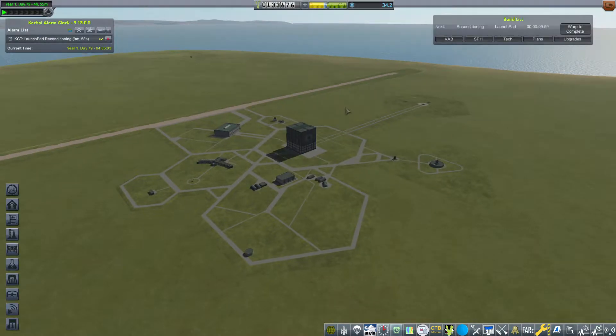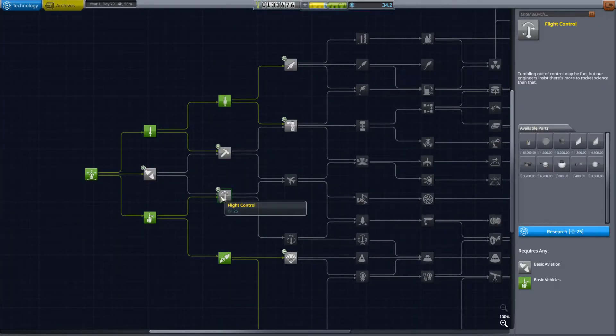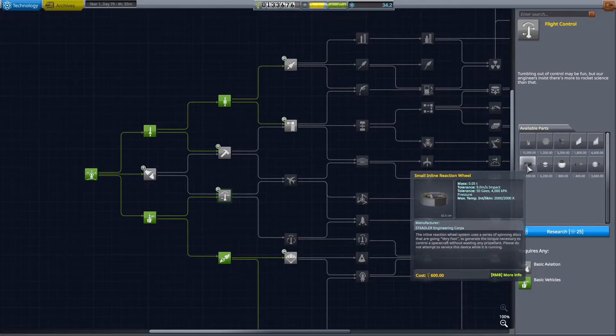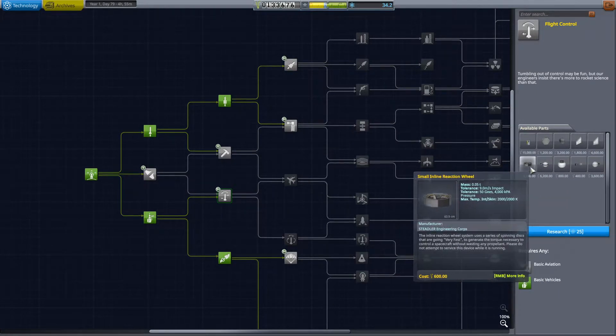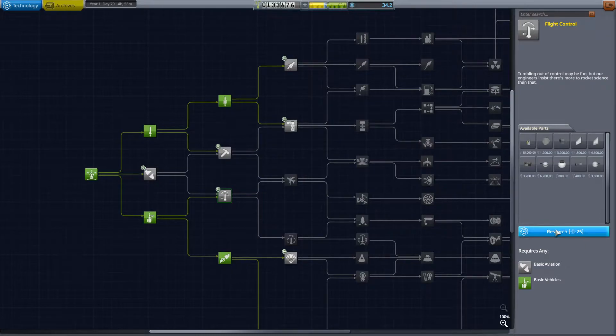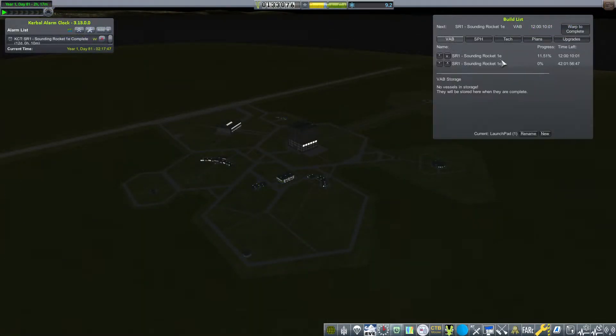I do like a passive trickle of science coming in. We also want to research flight control because without it our rockets are just spinning willy-nilly — so that will be the next milestone. Let's warp to complete. With that done we'll do a quick rollout, and after the rollout we'll be waiting for dawn to launch because I really don't like launching sounding rockets at night.